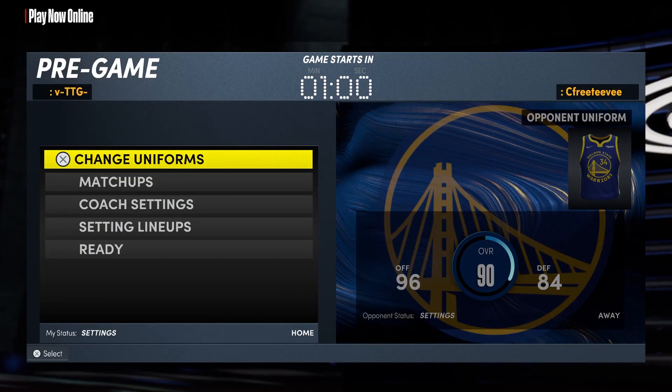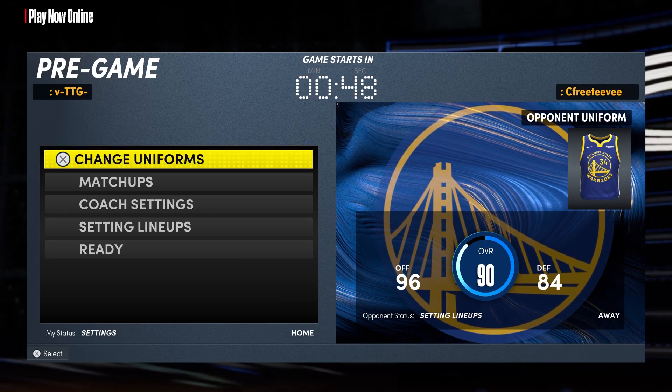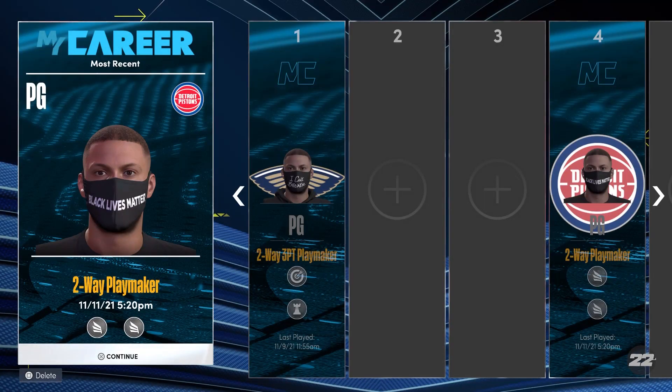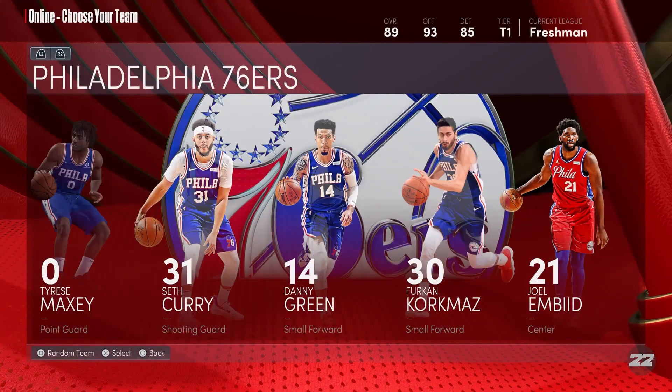When you get to this screen, you're just gonna press the PlayStation button, go over to the My Career card, and press the Square button to Start Activity. That's gonna load you over into the My Career tab. Then you go right back down and do it again, and just keep doing this over and over — it gets real quick once you're in the flow.